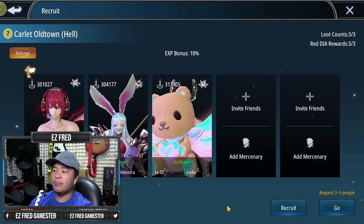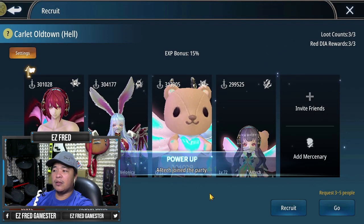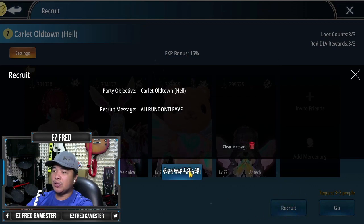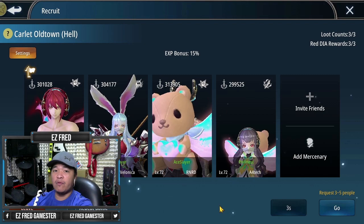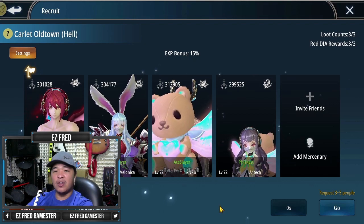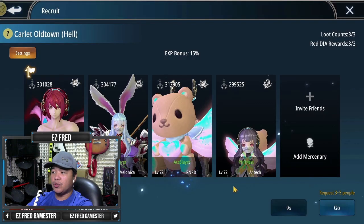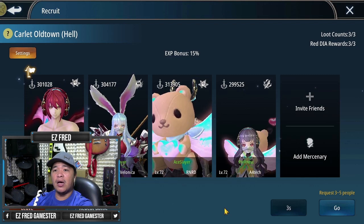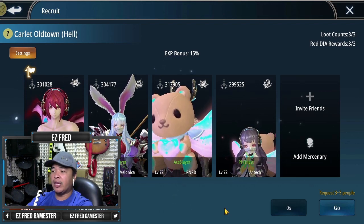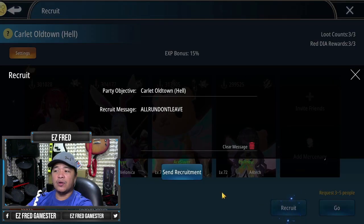This is the part where it will consume a bit of your time — recruiting members. The earlier the better. Server time usually resets at around 6 AM. So as early as that, from 6 AM up until 9 or 10, that will be the perfect time for you to do your dungeon quests and party quests. I'm not quite sure if there's a lot of people doing it around afternoon or noontime or evening, but what I found out is there's a lot of people doing it as early as the server reset time.